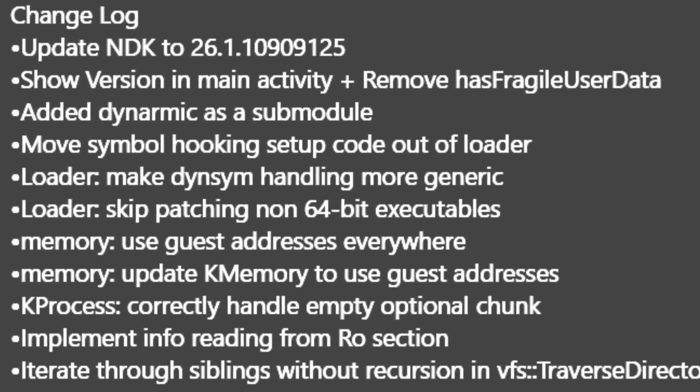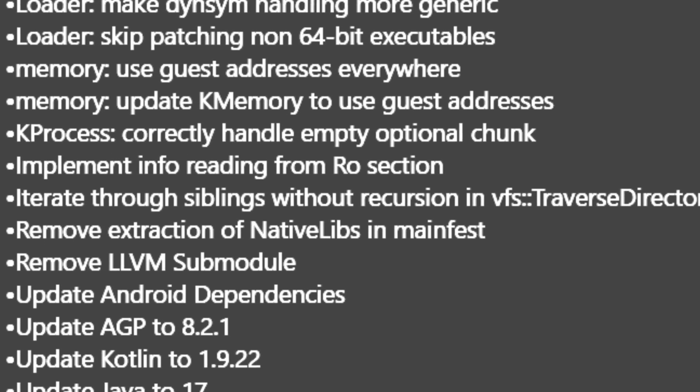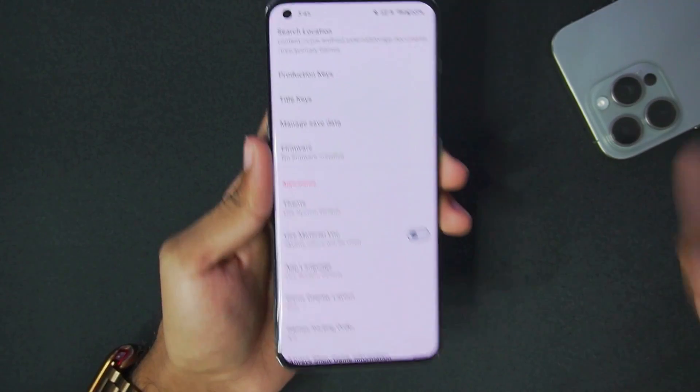Looking at the changelog, there have been a lot of internal changes and there should be some amount of performance boost. Android 14 support has also been added in this brand new update. Now let's go over the best settings for Skyline Enhanced Infinity and test out Pokemon Let's Go Pikachu.